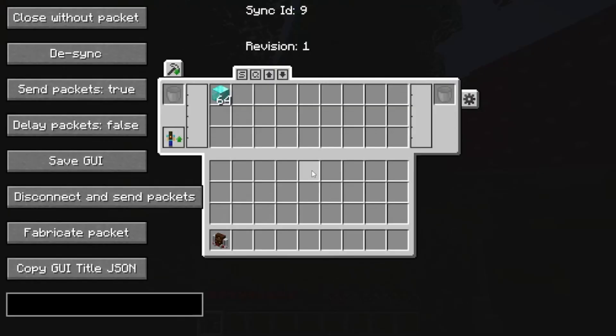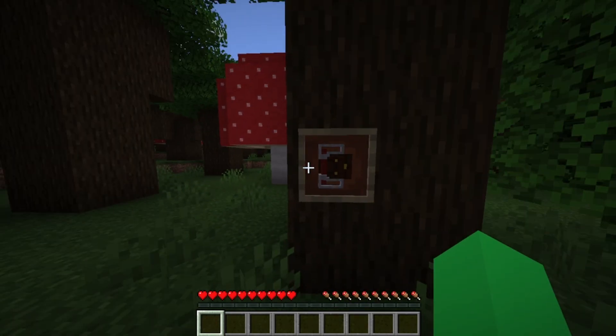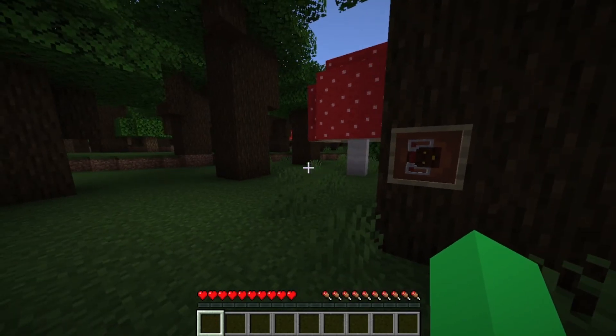So what do you do with it? You will open it up. We'll take an item, put it inside, and right after we put it inside — Save GUI, code without package. You'll take an item, put it in the item frame, then press V.